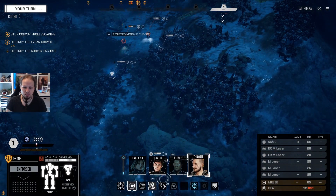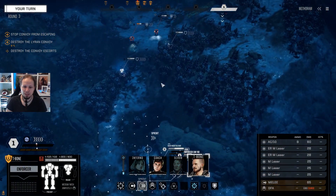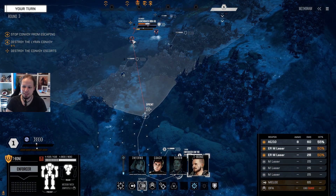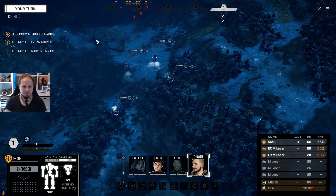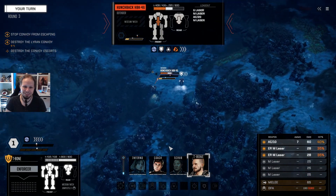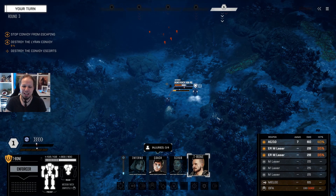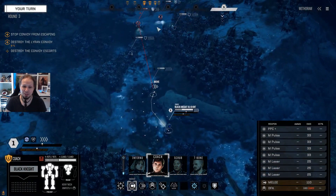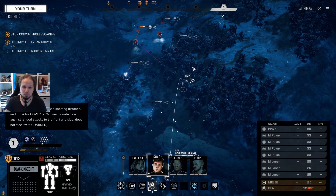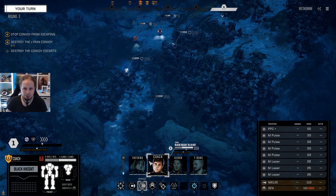So T-Bone — I think sprinting is better here because it doesn't generate too much heat. Pedal to the metal. 40% hit chance — you can do it. Special delivery — sadly not this time. But we still have our secret weapon, which is our Black Knight — Coach running it. Do I want to jump here? This will mess with my aim a lot. If I sprint I cannot get into medium laser range... oh actually I can. Let's do it.